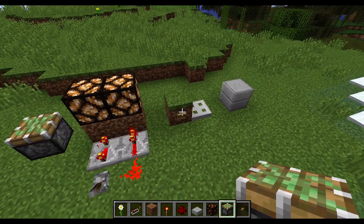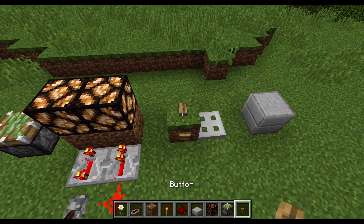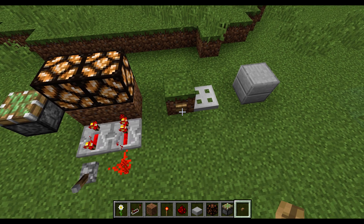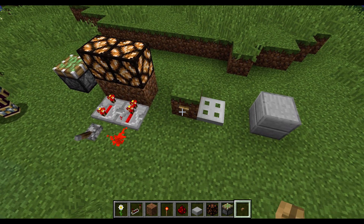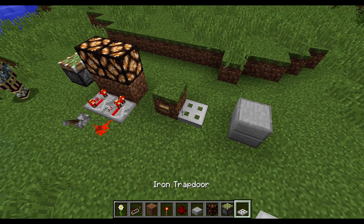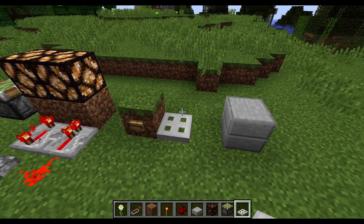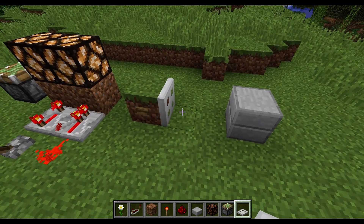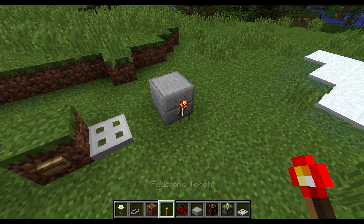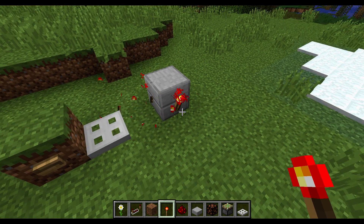Levers and buttons work again as they used to - if you place them they are not stuck in the powered state all the time. Trapdoors are fixed with the hitbox, so the offset is correct now. There was a bug where the hitbox stayed on the wrong side when the trapdoor opened. Also, placing a torch now has the hitbox and the visual torch in the same position.